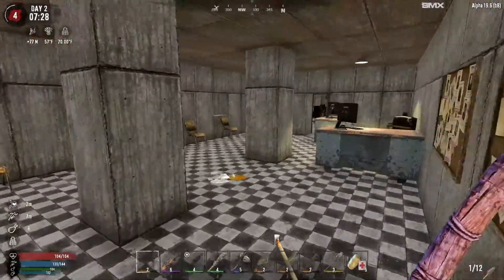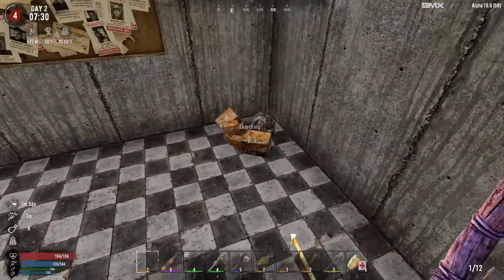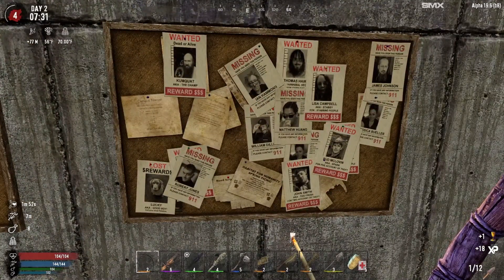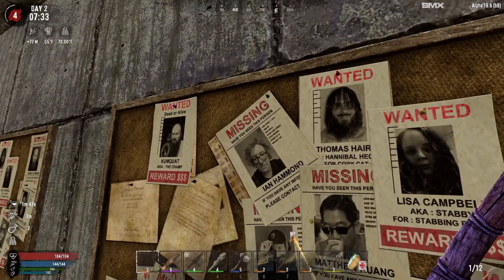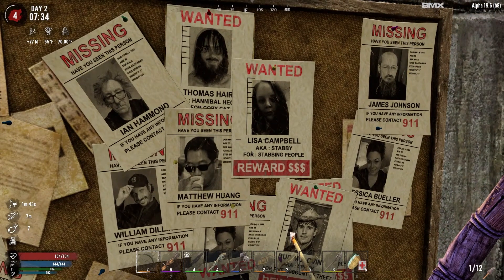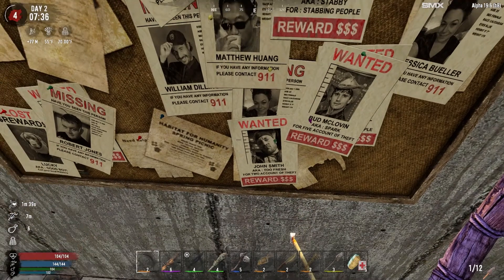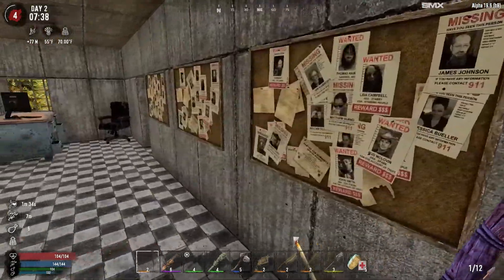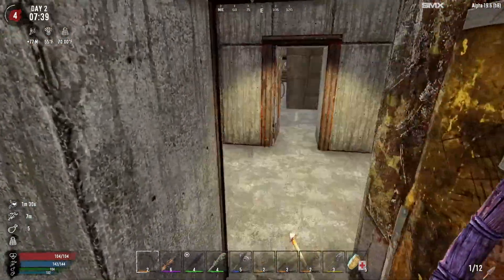And then we could probably try to take refuge up on the roof if the roof isn't too bad. We'll see how it is in just a second. There you go, back through here. Next we search this guy. Oh look at this - 'Wanted Dead or Alive, Ian Hammond.' What? Oh, this is really cool. I wonder if these are like different gamers - I feel like I should know some of them, but I don't honestly. That is really cool though, very well done.